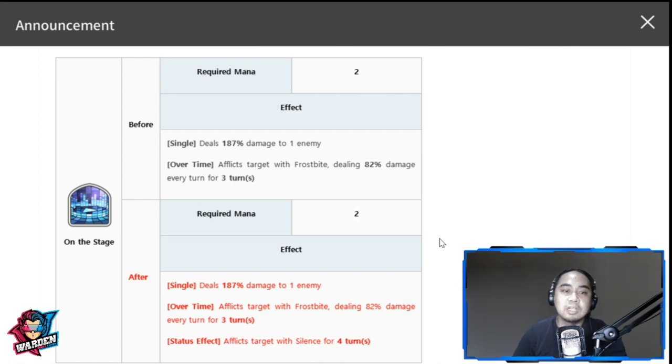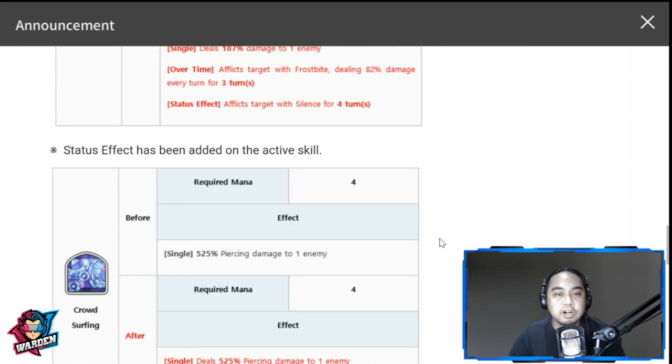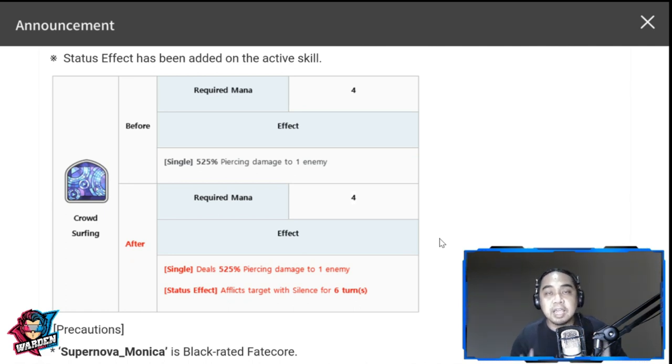Moving to her S1: it deals 187 damage to one enemy — still the same from before — and the overtime effect is the same, but she now has a silence for four turns on S1. For her S2, Crowd Surfing, same 525 piercing damage to one enemy, and she also has silence for six turns. So S1 is a four-turn silence and S2 is a six-turn silence.